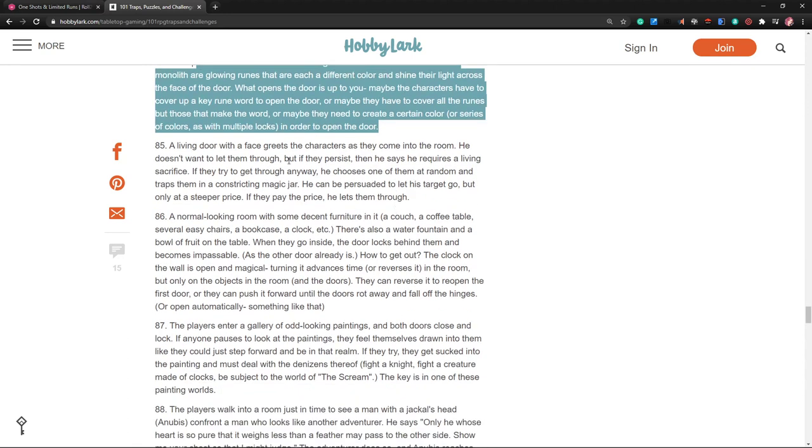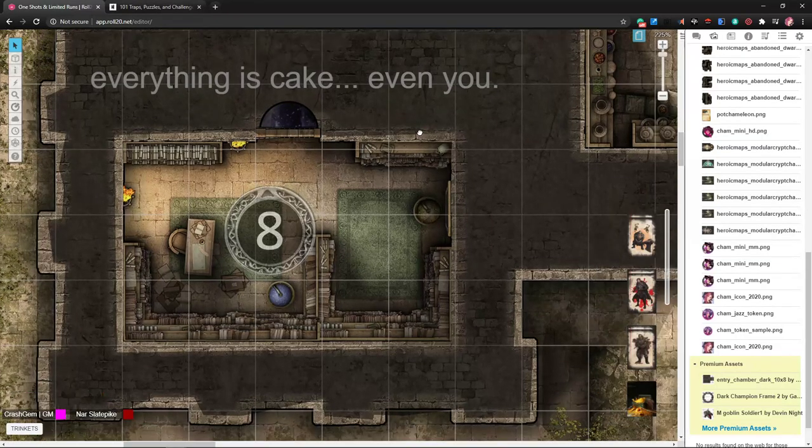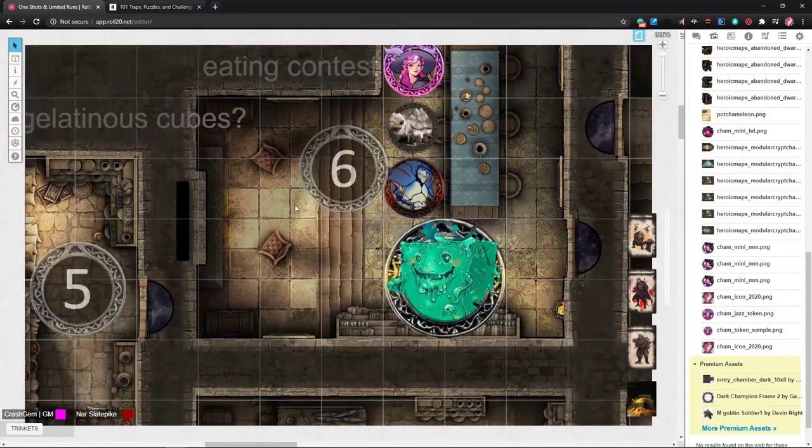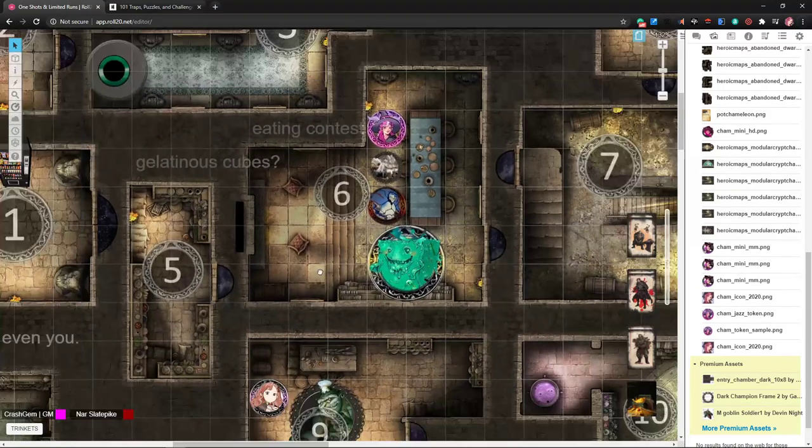A living door with a face greets the characters as they come in — he doesn't want to let them through. If they persist he says it requires a living sacrifice. If they try anyway he traps one of them at random in a constricting magical jar — he could be persuaded to let them go but only at a steeper price. We could throw a fabled door up in here, but I think we're done — we just have the pantry left to do.